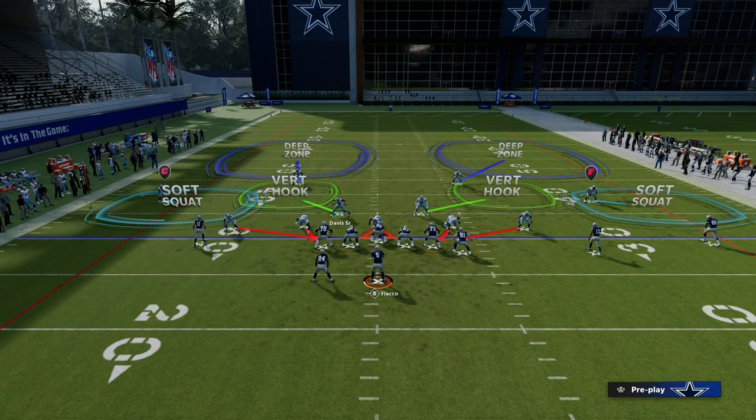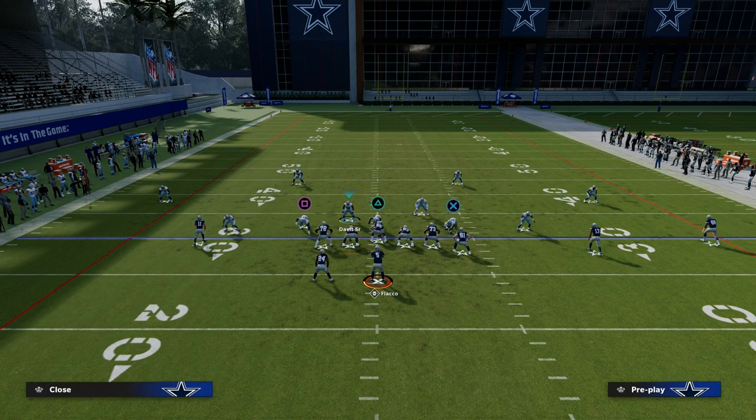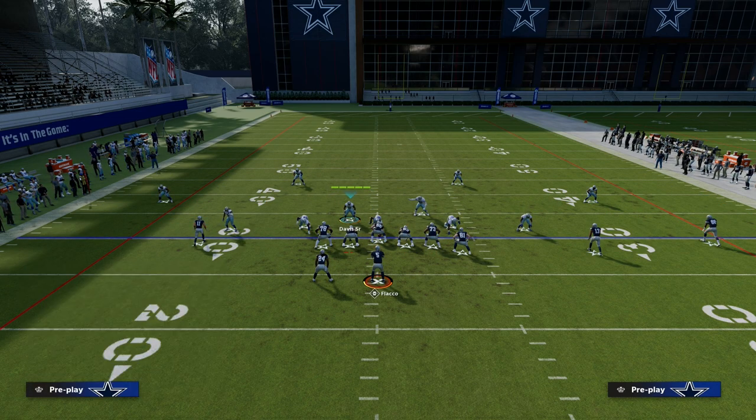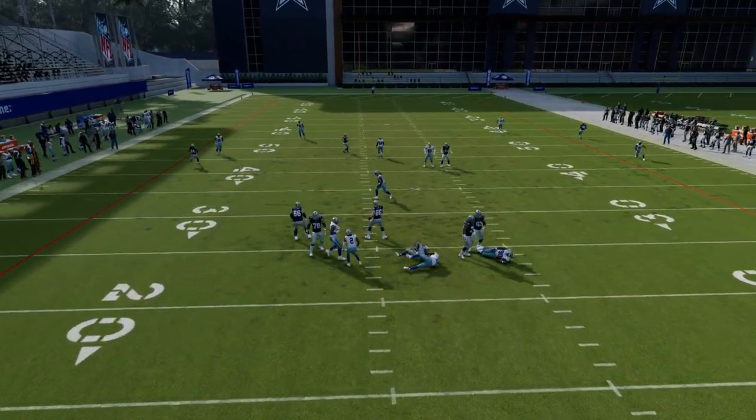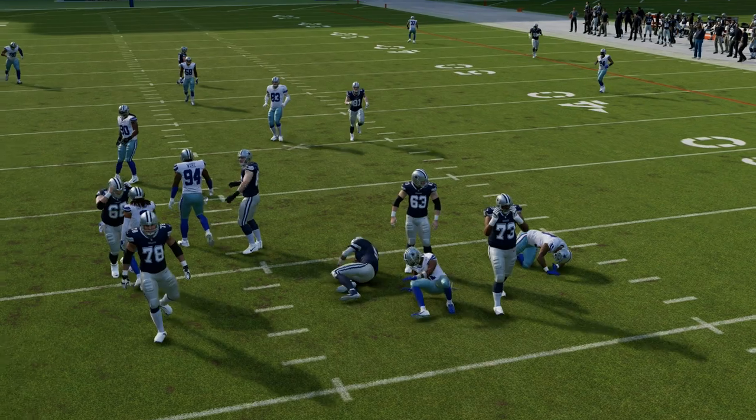All you have to do is just press the slot corner. You don't have to do anything. If you want to drop this defensive tackle out, watch this — I'm going to spy him. And look, we're going to get double-edged pressure every single time. Ridiculous. Ridiculously good pressure.